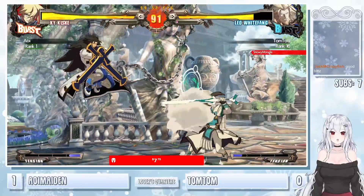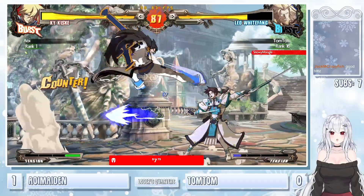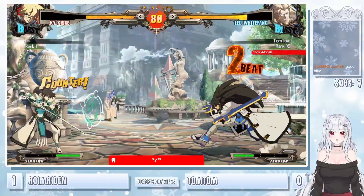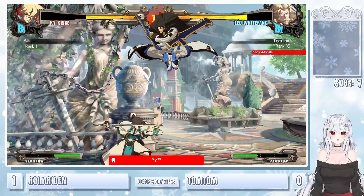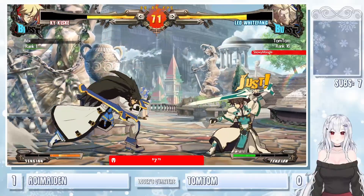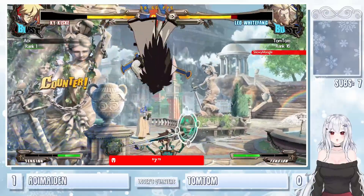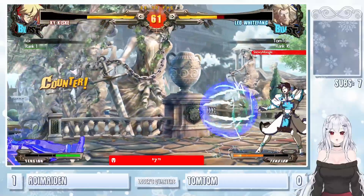Not able to combo off of the grinder. Throwing out these grinders and doing the uncharged stun edges — they don't last nearly as long as the charge stun edge version, but these are still covering space pretty well. Leo is very strong once he gets in, but doesn't have the best movement in this game. Aoi just playing the big defensive game — does not want to go in. Unfortunately misses the close slash — TomTom a little bit too high up there.